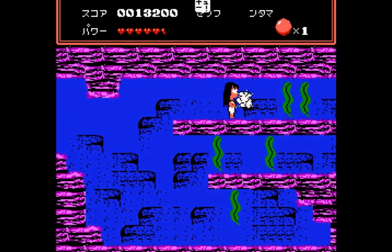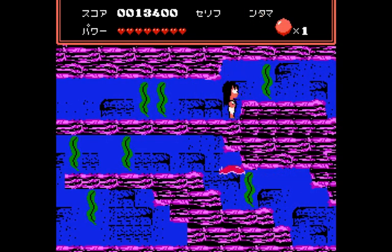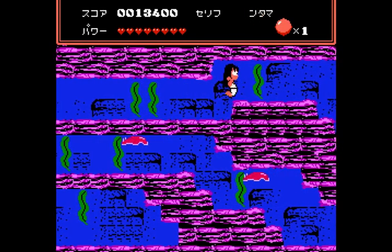Look at that — they go right off the screen. The speed they go at is completely random, so you can have an item that literally flies off the screen.